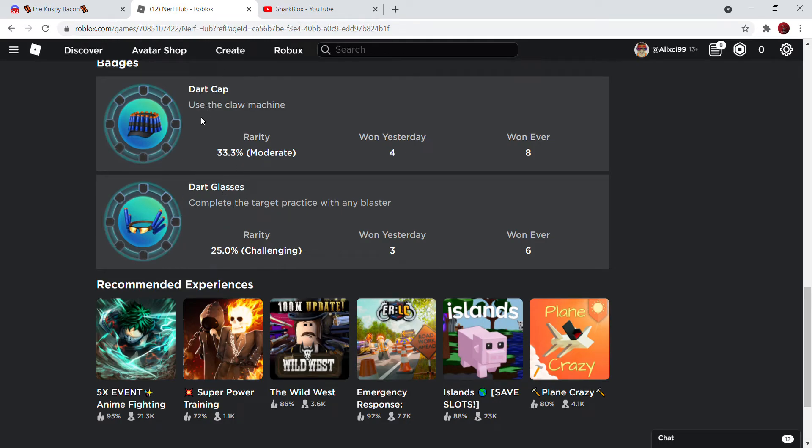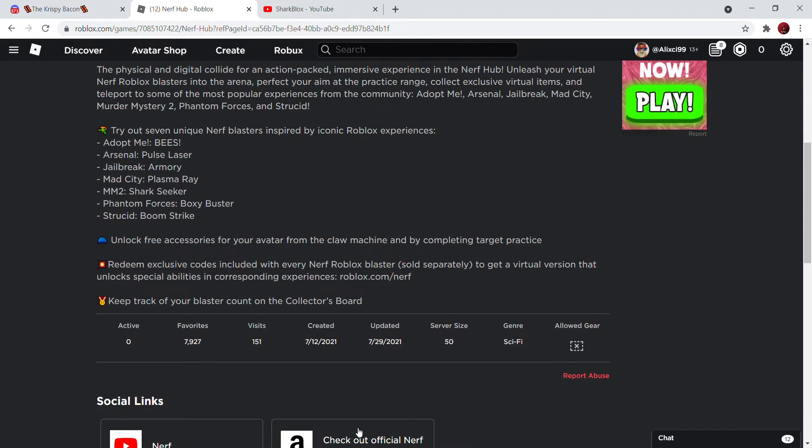There's something called the claw machine and something called target practice. So yeah, we complete those to get the items — that's very, very cool. Keep track of your progress.